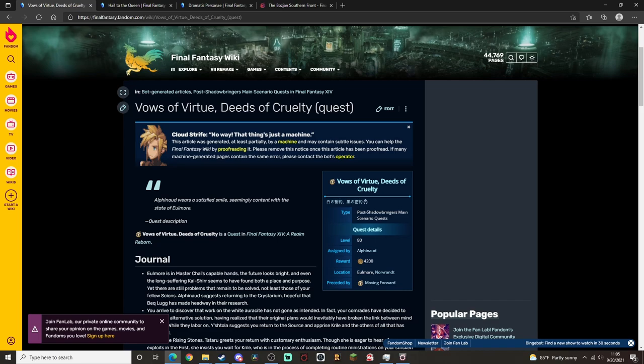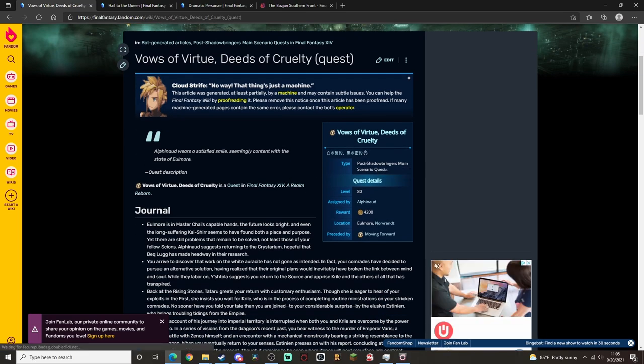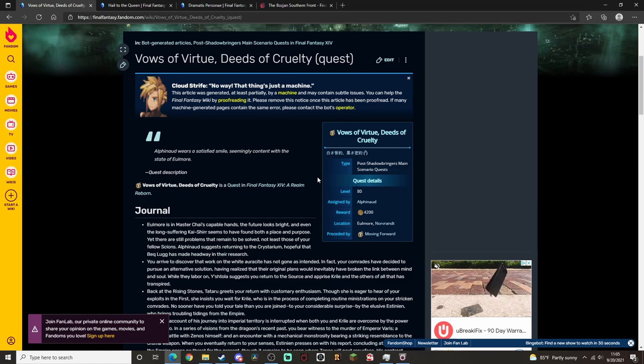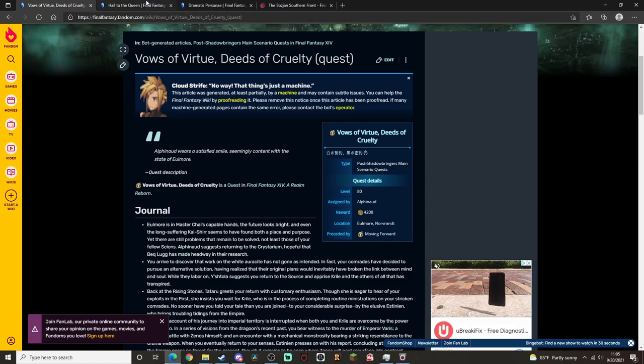You need to have done Vows of Virtue, Deeds of Cruelty in the main story quest. I believe this is up to patch 5.3 or 5.35, some shenanigans like that. I'm not going to bother looking up a quest list — do main story quests, or you can look it up yourself. Essentially, this is where you need to be in the main story quest.